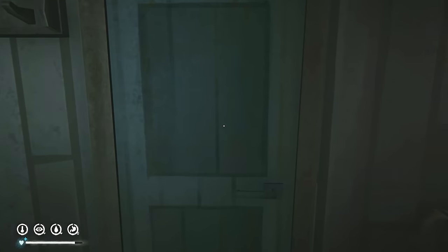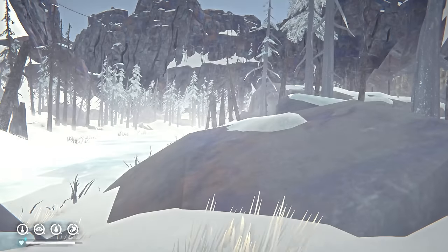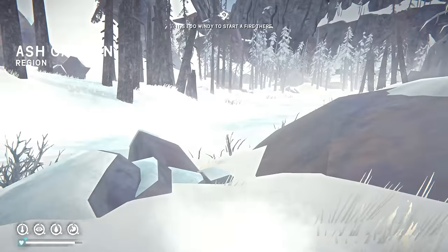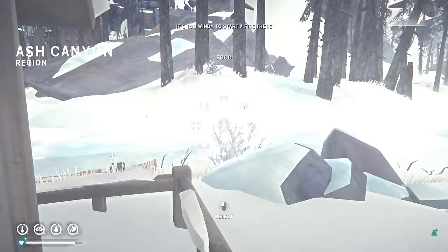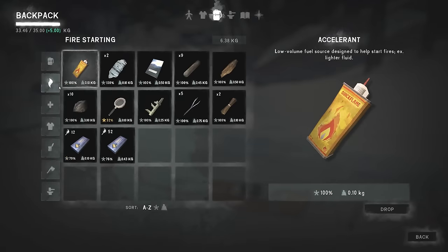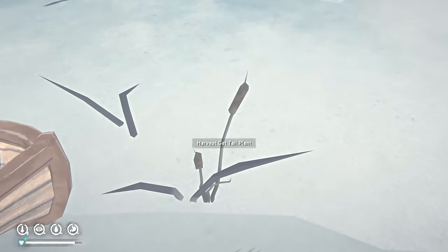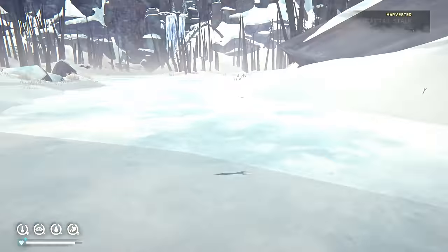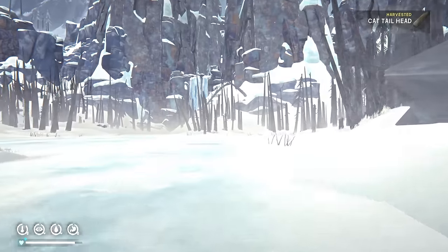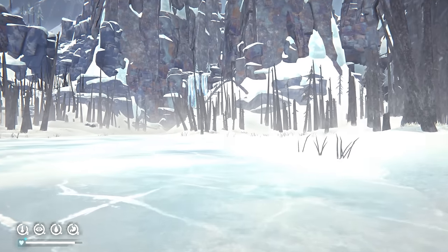Let's see what it's like outside - okay, that's fine, it's a clear day actually. You can light a fire but it's windy. We have enough food; I might pick up some cattails on the way. We're going to go to the gold mine - it doesn't matter too much if we get heavy on the way because we'll get the backpack anyway, so it'll be fine.